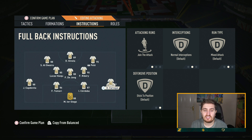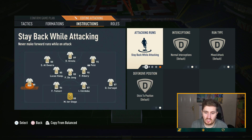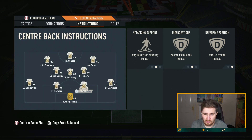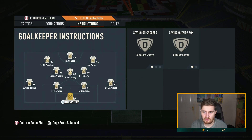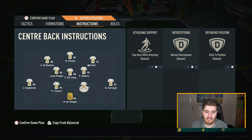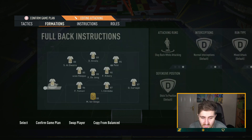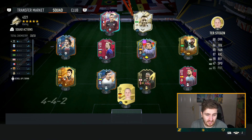For the outside center mids: cover wing, balanced attack — that's pretty much the default. For the center backs: stay back while attacking. If you want to be more risky you can go step up, but given how attacking this formation already is, it's a little bit risky. For the keeper I always go sweeper keeper — I like keepers coming off the line because they're pretty OP for that.